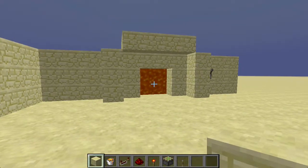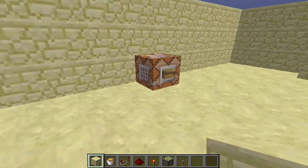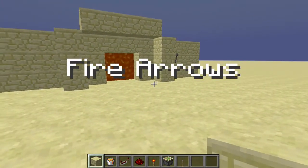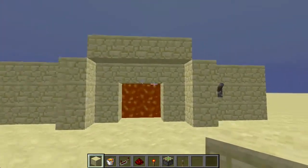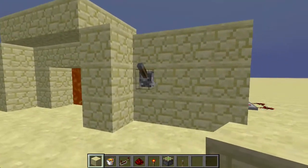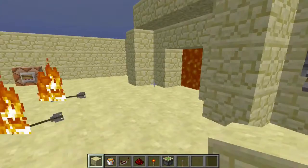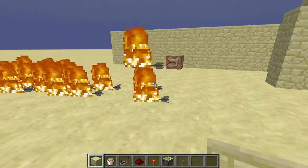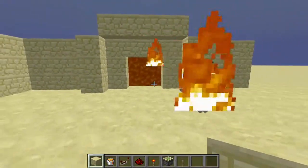Alright guys, welcome back to Redstone for Dummies. This time I have what I call the fire arrows shield. Basically you've got your wall that has lava flowing right here, and when you turn on your lever, fire arrows are just flying out — that's great. It lights mobs on fire and everything. It's a really really cool thing.